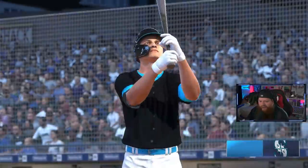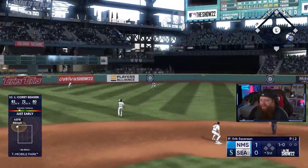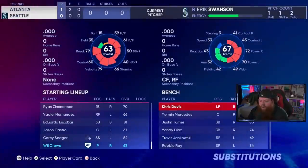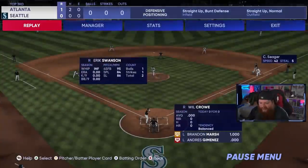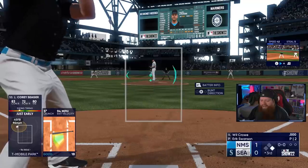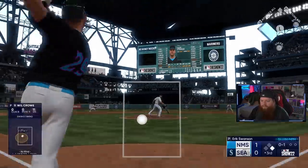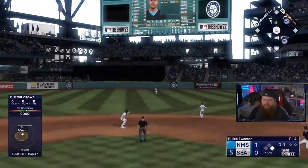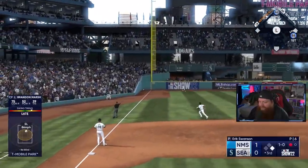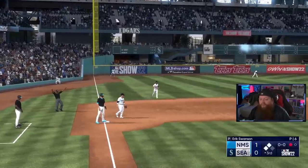Corey Seager gets a base hit. I'm going to let Will Crow hit for himself so he gets some hitting stats and player experience. Brandon Marsh down the line — that's going to be an extra base hit! We needed one of those for the starter program to get Babe Ruth. Two extra base hits should be all we need, so that's huge progress.